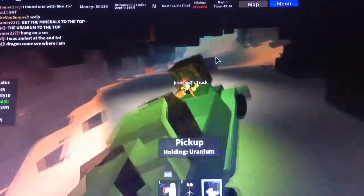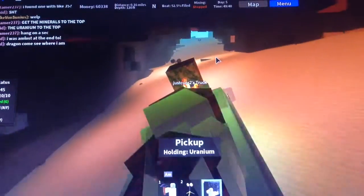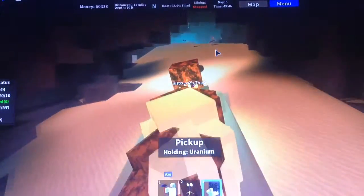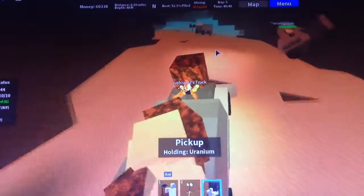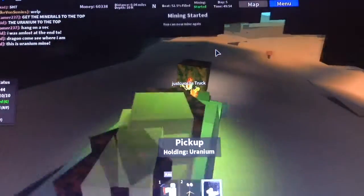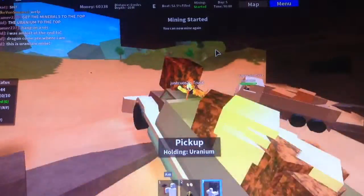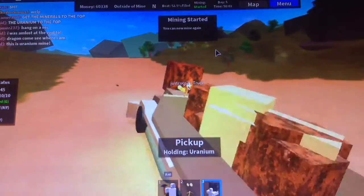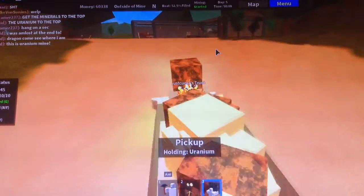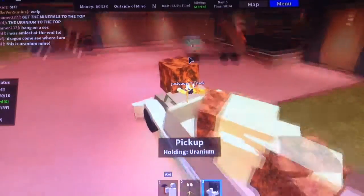We're almost to the top — oh no, it's another truck. Luckily in this game your cars don't break like in the last one I was playing — they kept breaking. The boat is 52% full, 52.5% full — which is pretty good. We can start mining again, yay! Hello, I'm just taking this uranium out of the cave. We finally made it out, yay! And the mining started again as well. There's someone with the forklift over there. Okay, I just need to drop off this uranium.